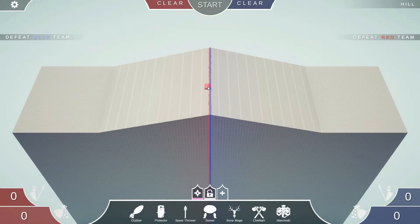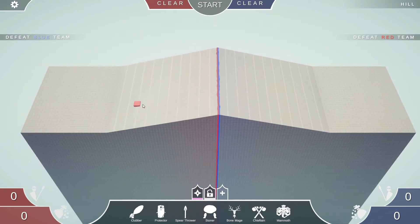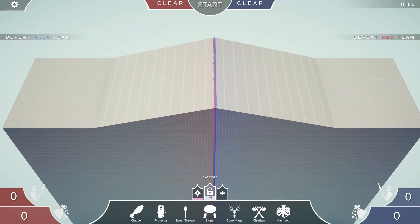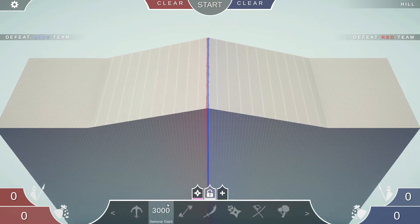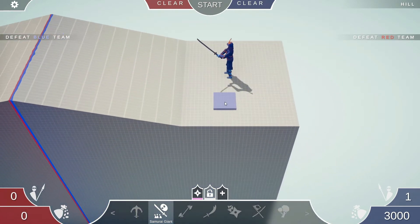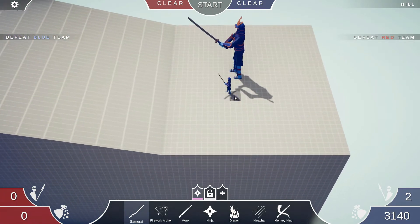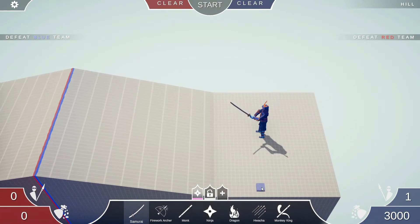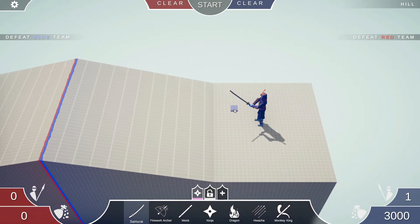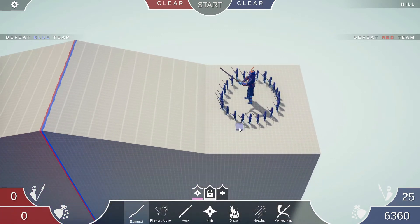Let's see what the hill is like. It's basically a flat platform that just goes up. We can use the secret unit — I haven't used the Samurai Giant. Here he is. He's really big! There's a size comparison with the regular Samurai. Let's test out this guy since I haven't used him yet. We'll do one Samurai Giant with a bunch of Samurai around him — I can fit one there. We've got 25 Samurai on this side.